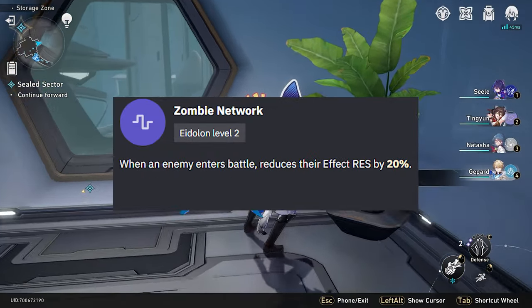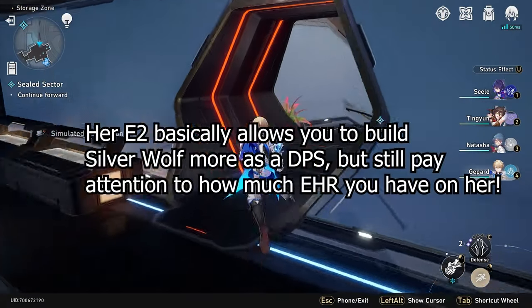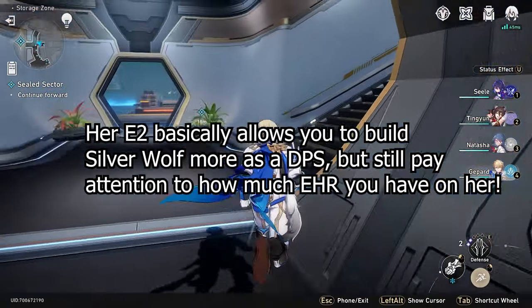Her second Eidolon is: when an enemy enters battle, reduce their effect resistance by 20%. That is really good, because depending on how much effect hit rate you have, that's going to increase the chances of getting your debuffs off — which is really, really good.